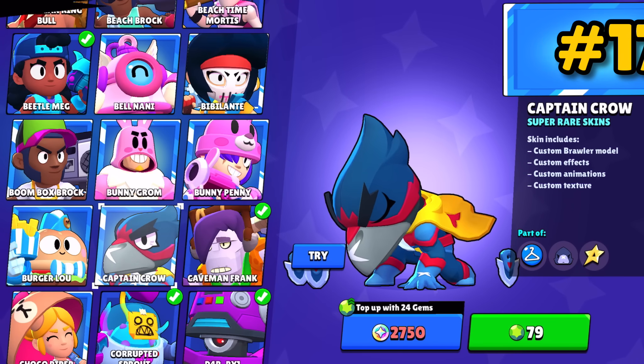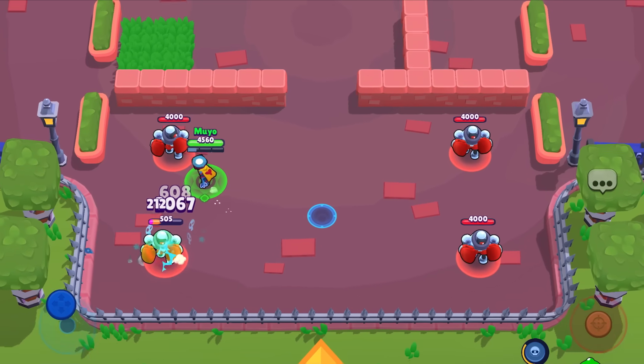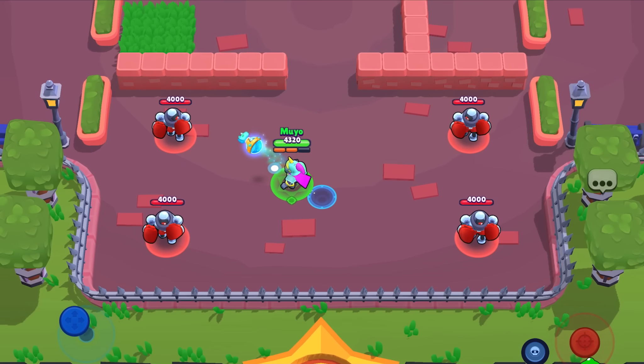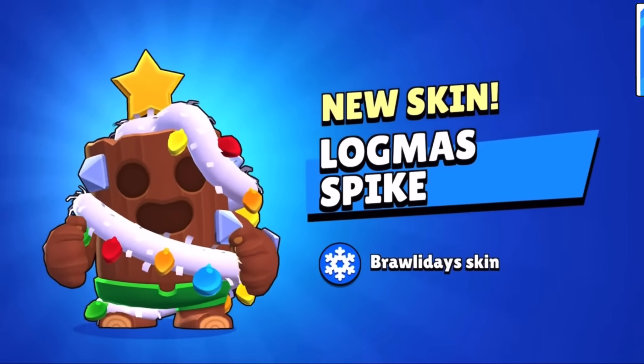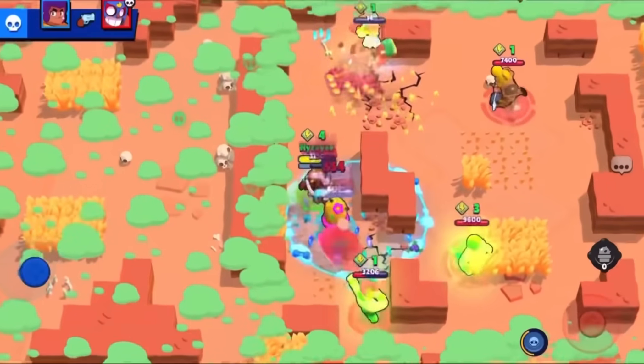Captain Crow — Crow really doesn't have any bad skins and Captain Crow is no exception; his daggers get this really awesome look to them. Unicorn Night Barley does the nae nae or whatever, but what I love is the puddles — they have this really neat gradient from blue to purple which looks super mesmerizing. Logmas Spike becomes a festive log with decent attacks, but his super is where it's at — awesome skin from an awesome brawler.